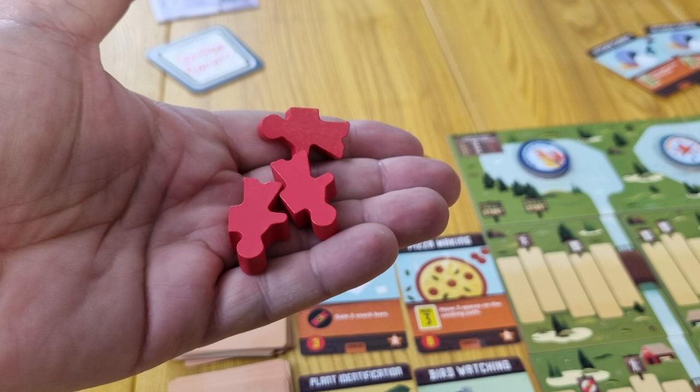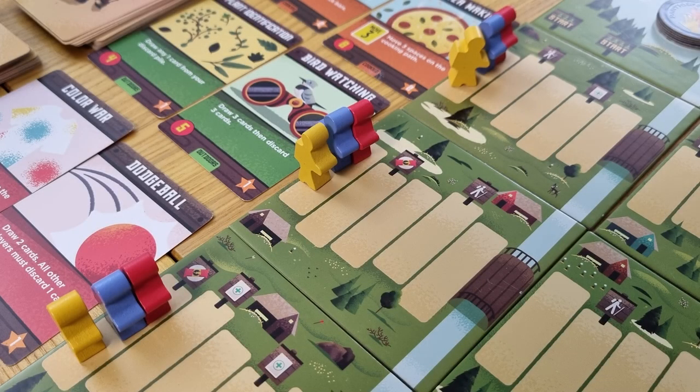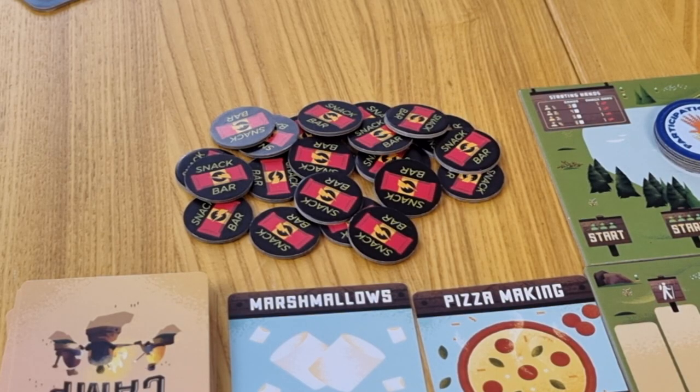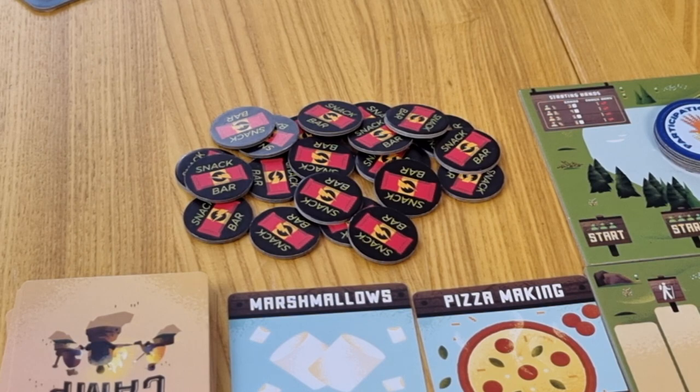Players collect their pawns. In a two player game, place one pawn at the start of each path. In a three player game, place one pawn on each path here. And in a four player game, the pawns are placed here. Each player takes one snack token and places it on their board. The rest are placed in a pile near the board.